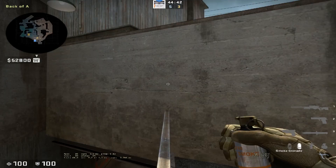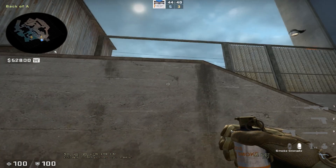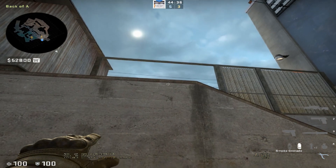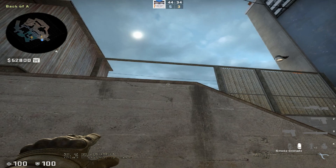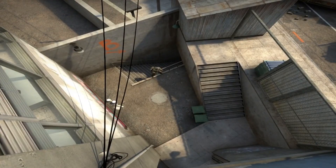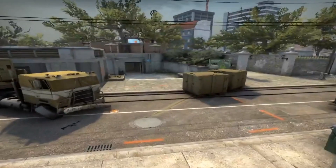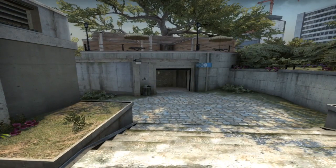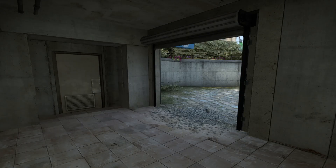Alright, the first smoke we are going to do is to smoke from dumpster to the opening of toilet. Just aim and distort on the splatter and pull it out to the line as shown. Afterwards, hold the left and right mouse button and jump jump. This is an effective smoke in retake positions as well as when you are scrambling to rotate to meet the terrorists' advance. As you can see from this perspective, this smoke blocks out the entire view of the enemies.